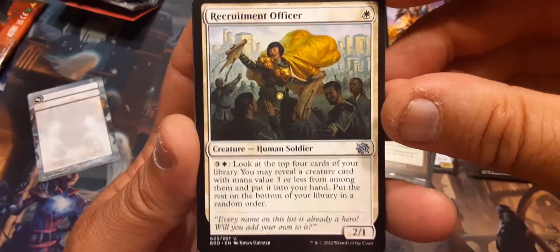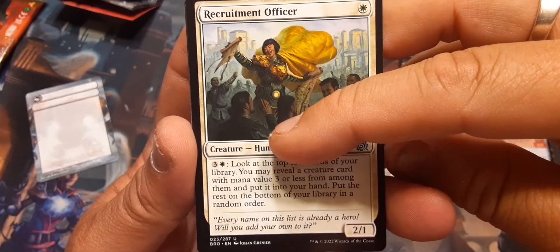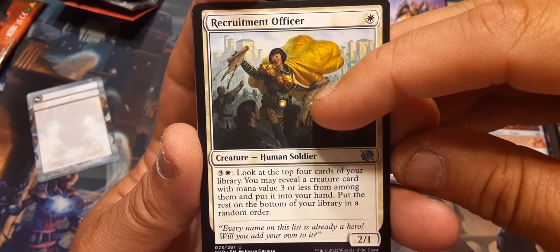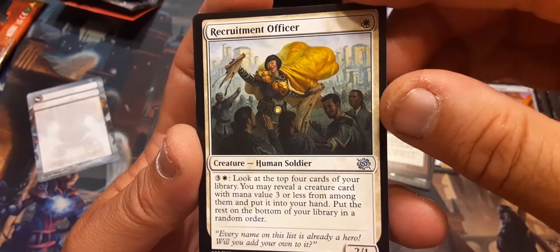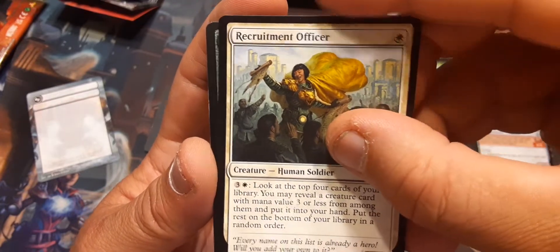Recruitment Officer: for one he's a 2/1. For three and a white: look at the top four cards of your library, you may reveal a creature card with mana value three or less from among them and put it into your hand; put the rest on the bottom of your library in a random order. So it's a recruiter, but a limited recruiter who costs more — and he can do it repeatedly. I like it.